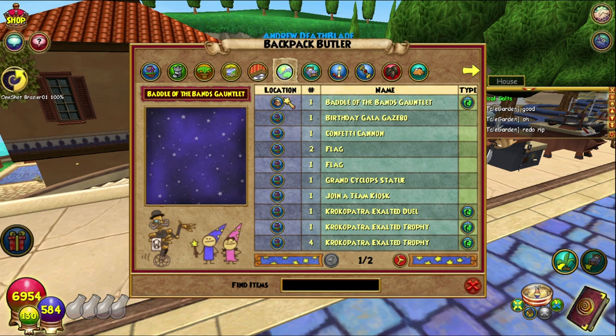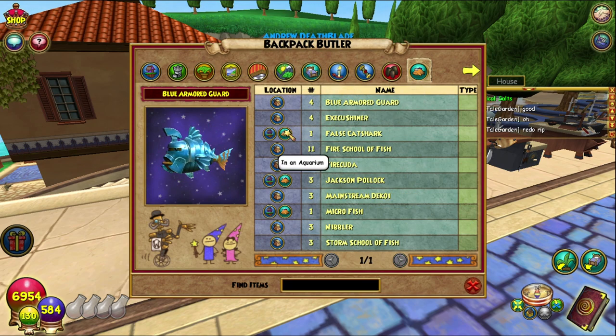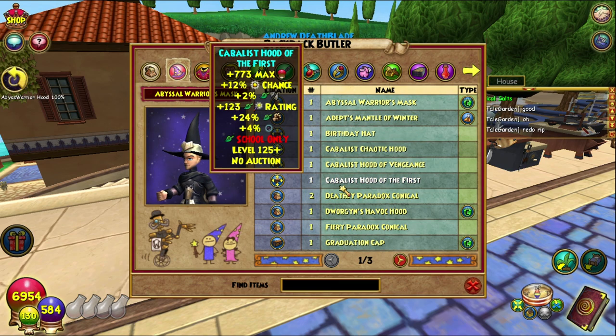But it doesn't show other characters — it only shows in your backpack, in your bank. It does show in an aquarium for fish. I have a couple of things in an aquarium down there. That's so cool, that's actually really, really cool. I like this. This is actually really useful.